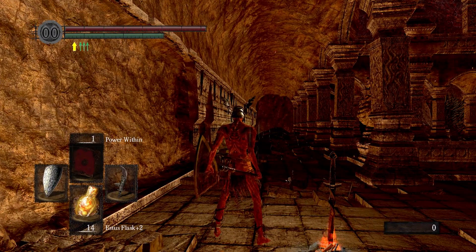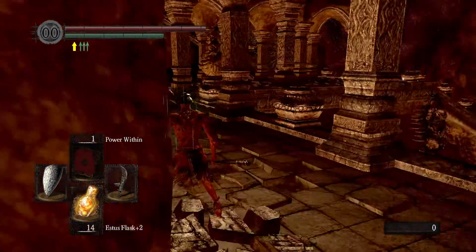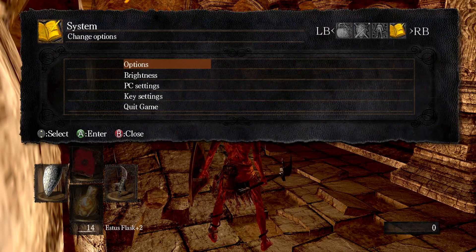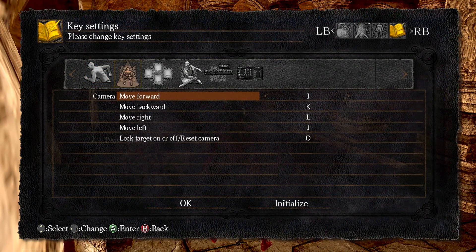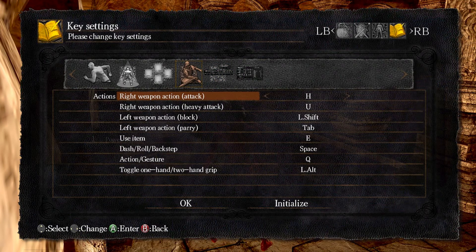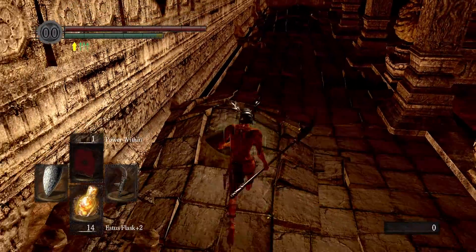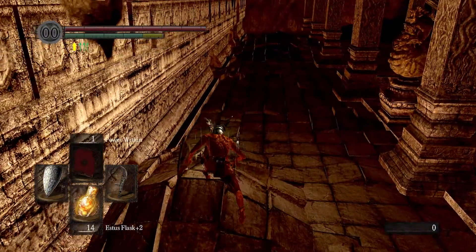You hear that? That's me slamming the right bumper. Left bumper works, right bumper does not — no matter how hard I press it, it is not working. This is not okay. Key settings — attack: right-click, H. I have to press H every time I want to attack. Why does backing out of a menu by pressing B make me attack?